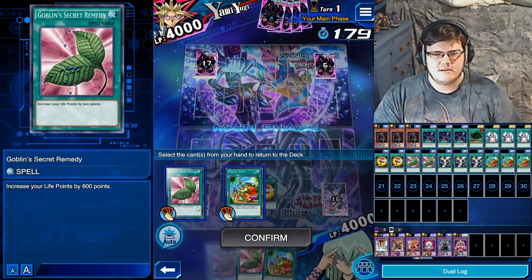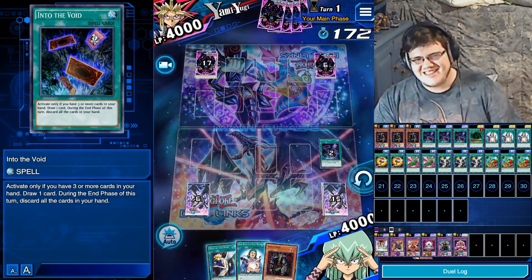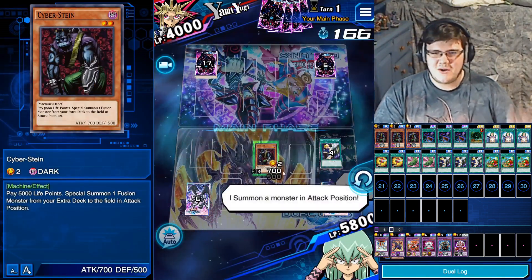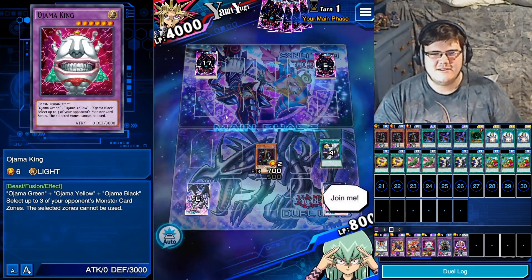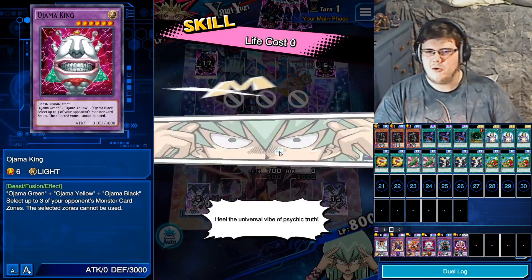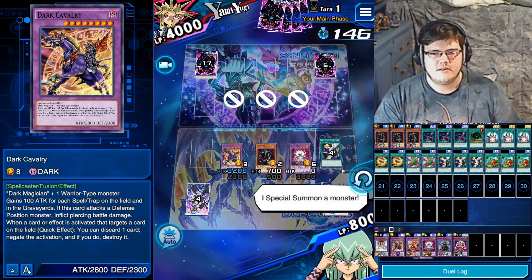We're going to send everything back with Magical Mallet hoping to draw Cyberstine — and there we go! Getting our Life Points above 5,000, we summon Ojama King. We're more worried about traps right now, so we summon Dark Cavalry Turn 1 to get protection set up. He's the safest pick. If the opponent sets something like Canadia, we can negate it before it does anything.